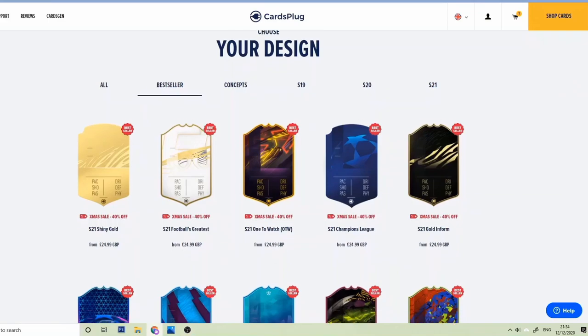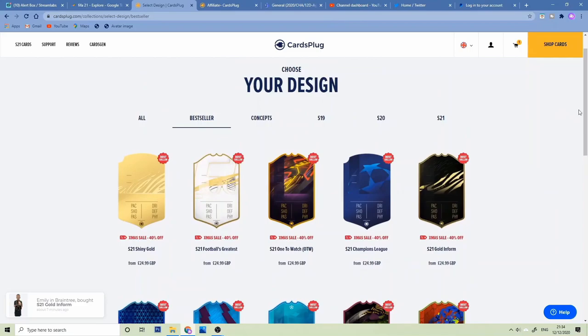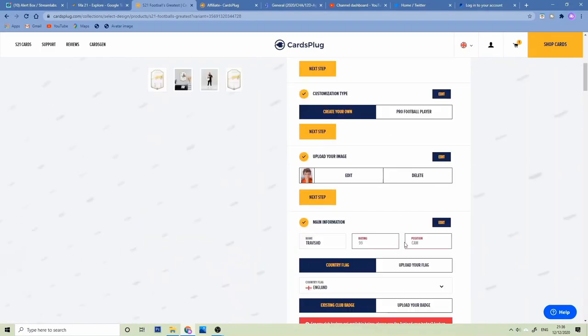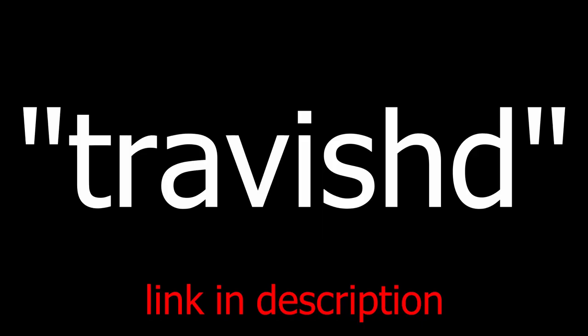If you find yourselves wanting a very wide variation of real life FIFA cards, I suggest you go over to Cards Plug. It's a website where you can create your very own real life FIFA cards made by pro designers. I'm making my own FIFA card, ready to put up on the new setup. Once at the checkout, use the code TravisHD for 10% off. And hopefully I've made your day. Enjoy the video.